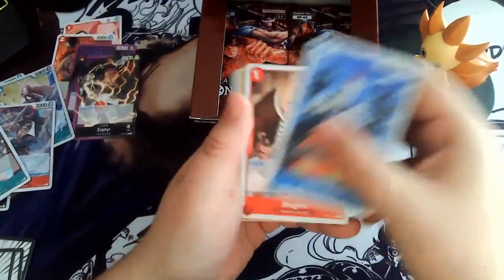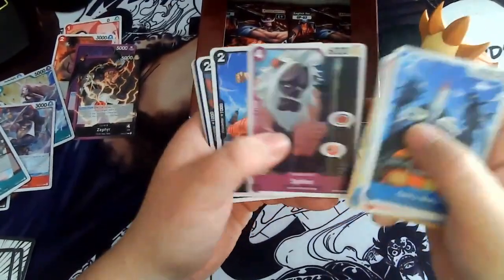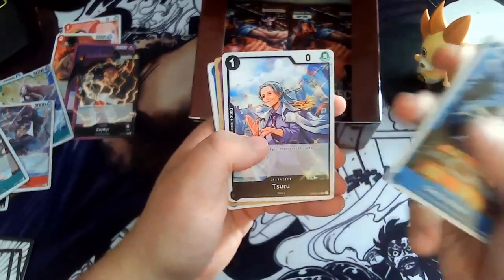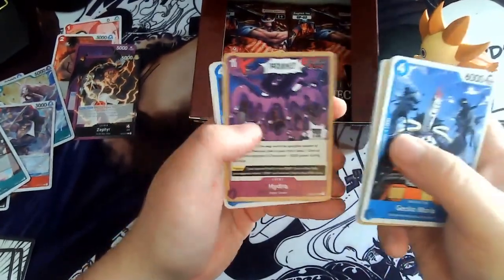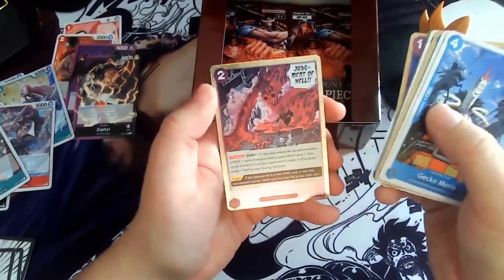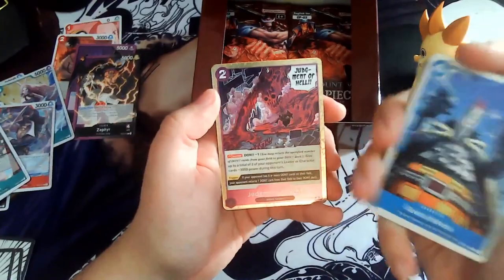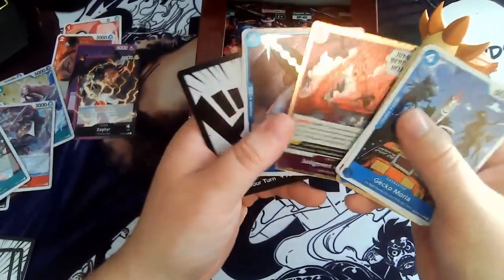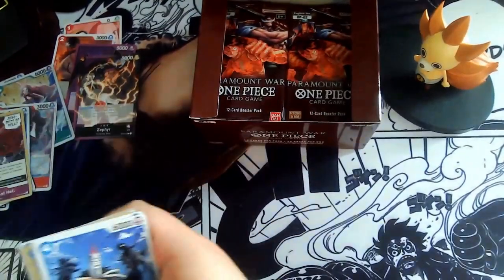Next pack: Vidra, Vidra, Judgment of Hell — really good card — and Inazuma. I needed that one. Perfect. I get every card I need from the set.